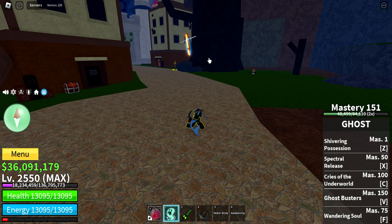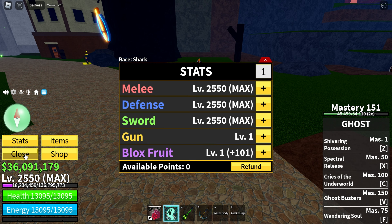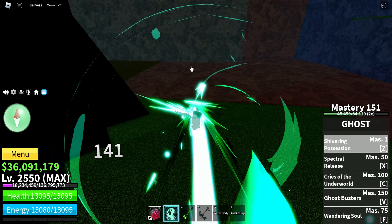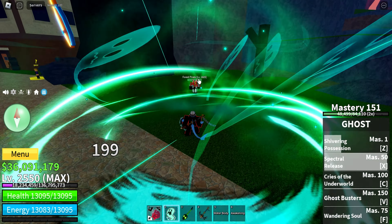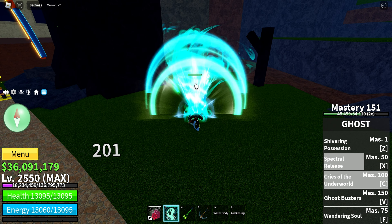So we've got Shivering Possession — let's use that quickly. I don't have any stats on Blox Fruit right now, so we're just not going to talk about how little damage it does. This looks really good. Spectral Release. Oh my gosh, these moves look amazing. Cries of the Underworld — this is a hold move.